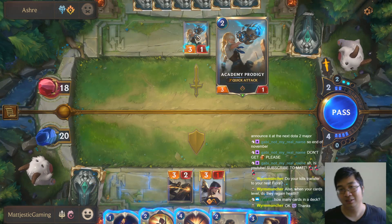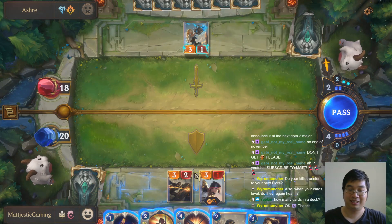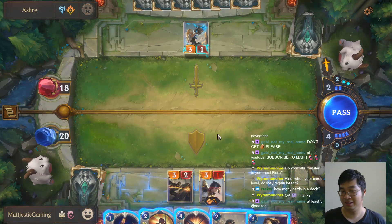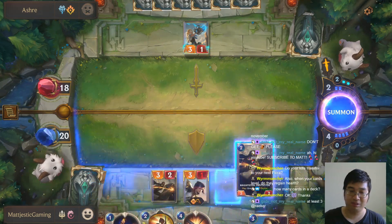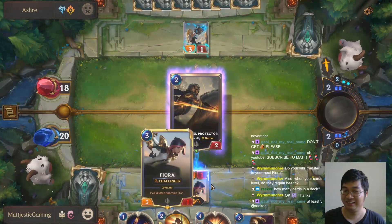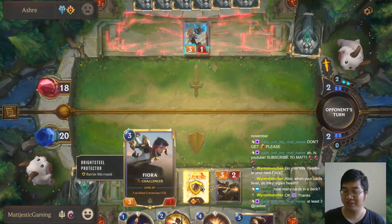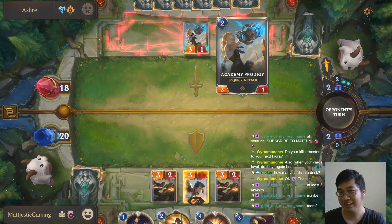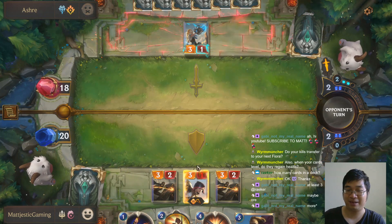He puts down a unit that has quick attack — you know what to do with quick attack because they always attack first. In order to counter that I can put down a unit with a shield. Because if I have a shield, he can break my shield, then hit back, then kill her. So his quick attack strategy is getting counter-played by my shield.